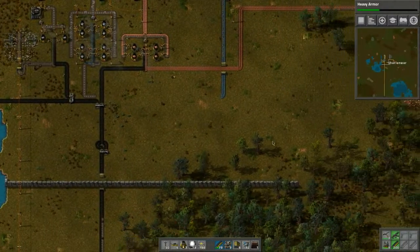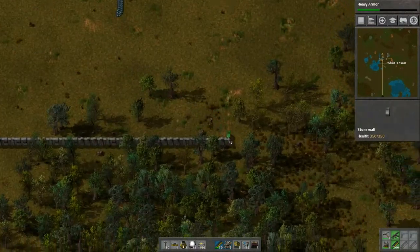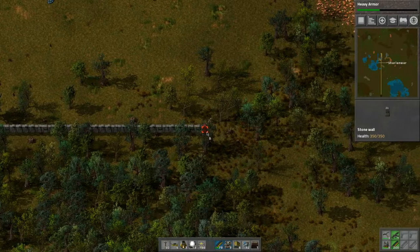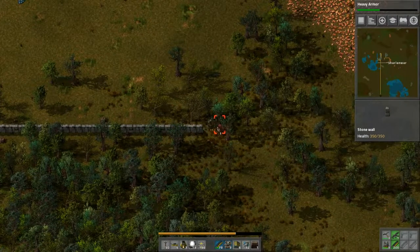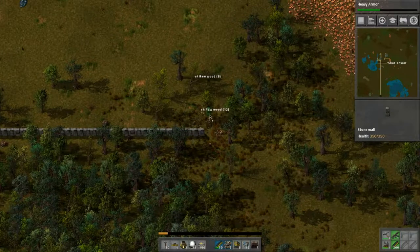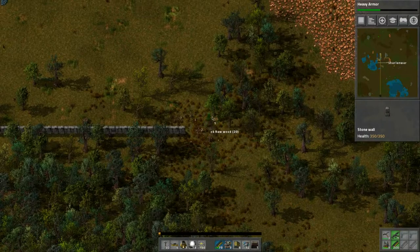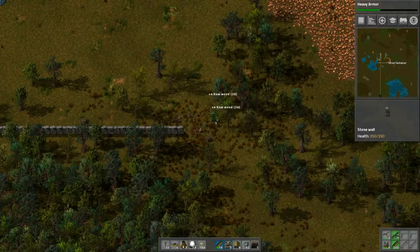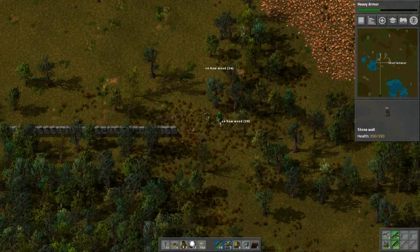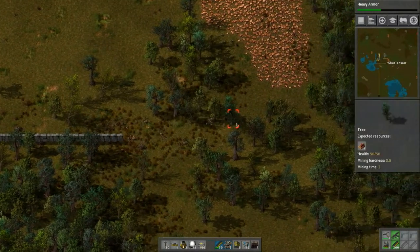Let's build some more walls here in anticipation of an attack. We're definitely gonna chop all these trees — they're all too close. Okay, perfect.